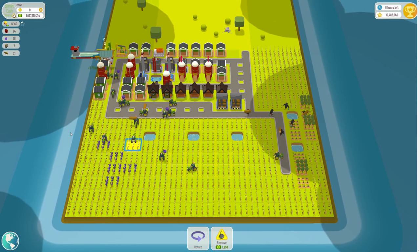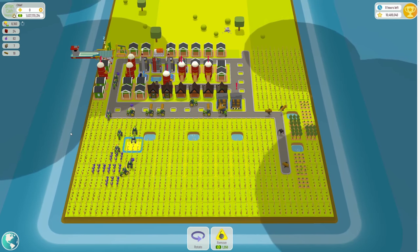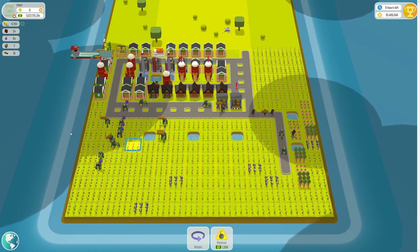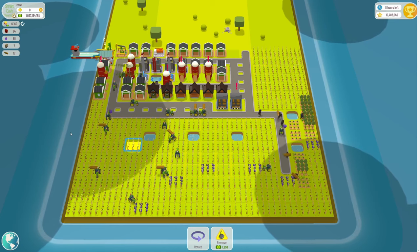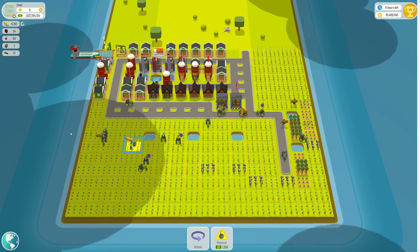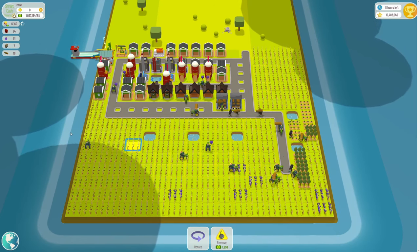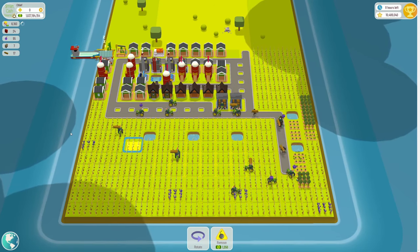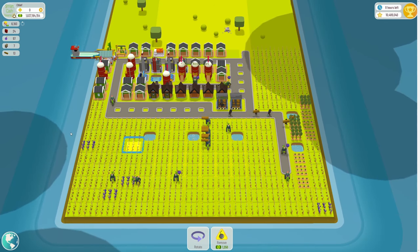The cons: it's essentially a bit of a grind from six hours onwards when there's nothing more to do in the town and it's just keeping on top of selling grapes. The pros: it's nice to think about strategy and how to make your town as efficient as possible with perfect layouts. I'd be interested to see the top 10 layout — I'm sure it's different because it'll be tailored for neighboring villages sending resources, whereas mine is tailored for a solo account.